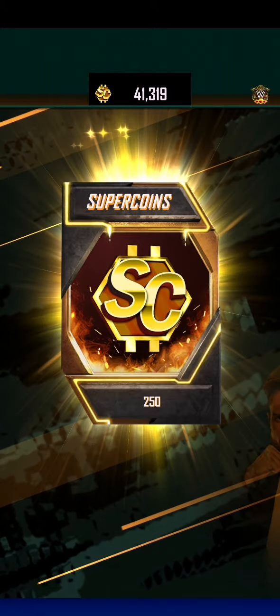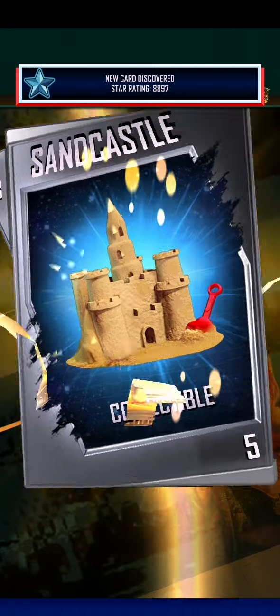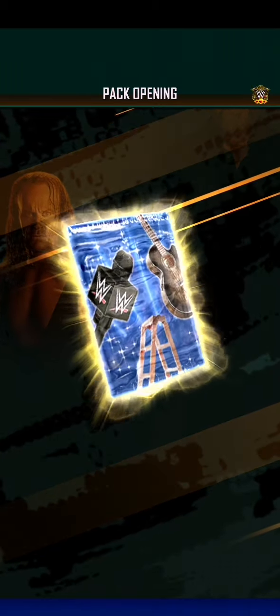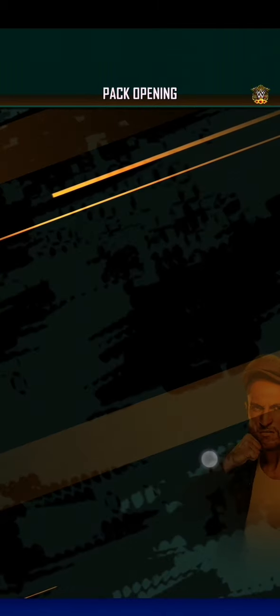250 super points. A whole bunch of things we didn't really need. Another sandcastle — probably one of those was new. A summer 2022 pack which gave us nothing. Wow, even more useless things that we do not need.